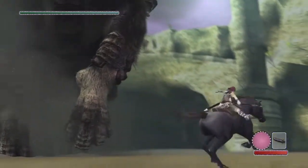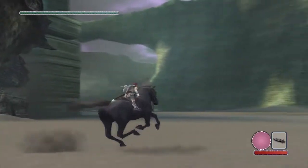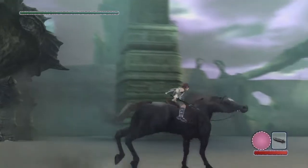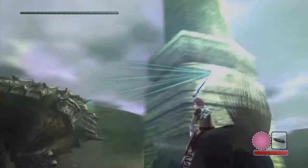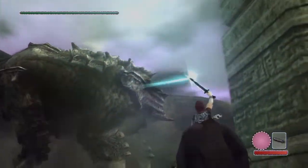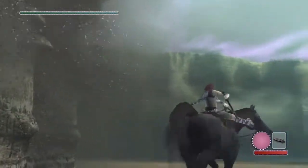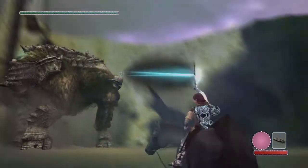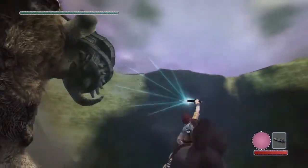That thing looks very interesting. Got a face only a mother could love. I don't like the way that the horse turns when I'm aiming this. Because I would much rather drive past the Colossus. There's its vital. Is there any other specific vitals that I should be targeting? It sucks, though, that the horse turns with you while you're doing this. I'd rather just do a drive-by and not a drive-through.